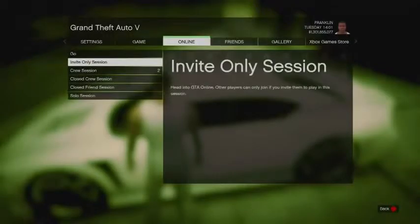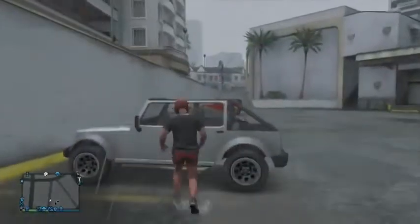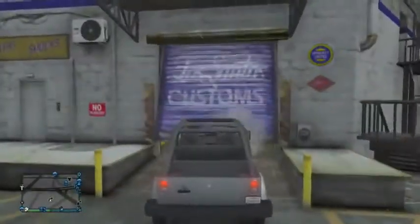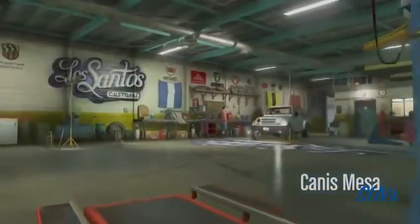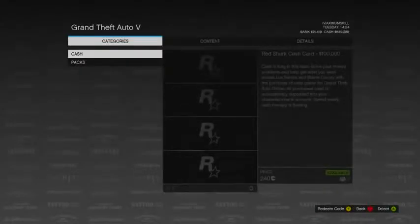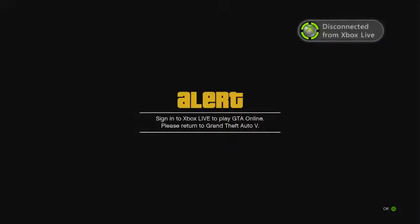Once you're in GTA 5 online you should spawn right by Los Santos Customs. Find any car off the streets, drive it into Los Santos Customs, and once you're inside, press pause and go over to the Xbox Game Store. Here's where things get a bit tricky — press A to go to the Xbox Game Store. It will start loading, and in the bottom right you'll see it says 'transitioning to the Xbox Game Store.' At this point, you want to unplug your ethernet cable, which will disconnect you from Xbox Live.